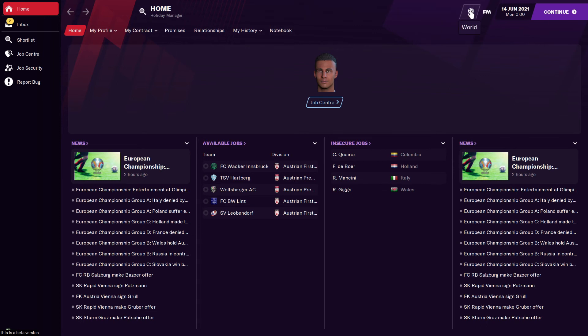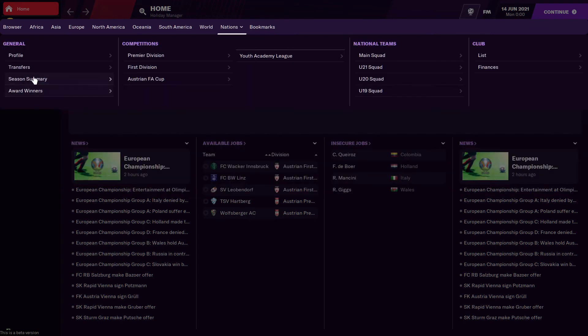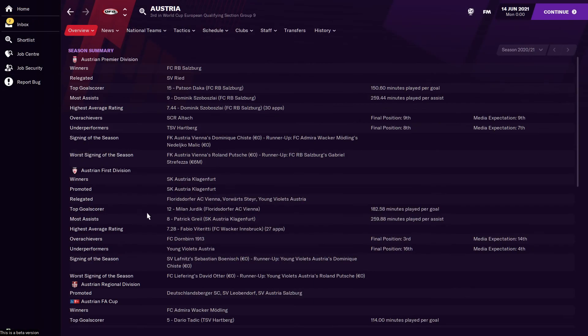Now go to World, Nations, Austria, Season Summary. As you can see there's the Austrian regional division with its promoted teams. In my case the promoted teams are Deutschlandersberger, Leo Benzdorf, and SV Austria Salzburg. I will take over SV Austria Salzburg.